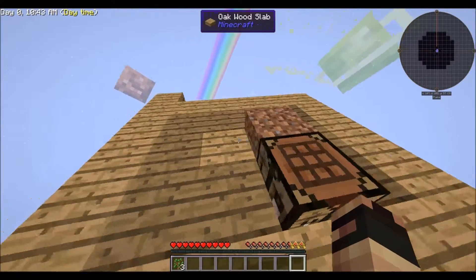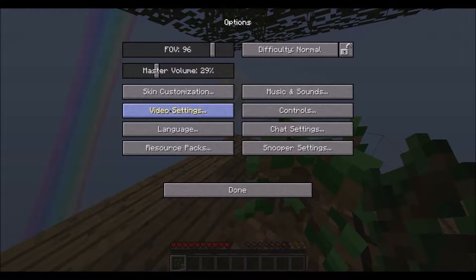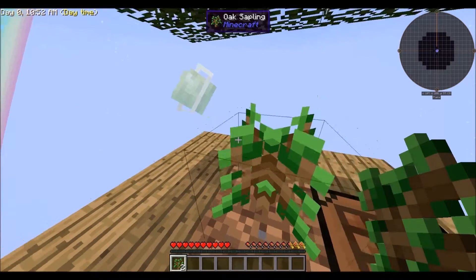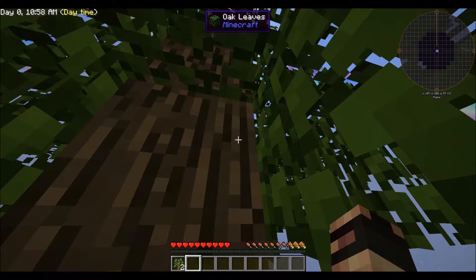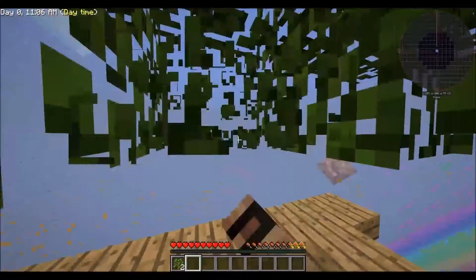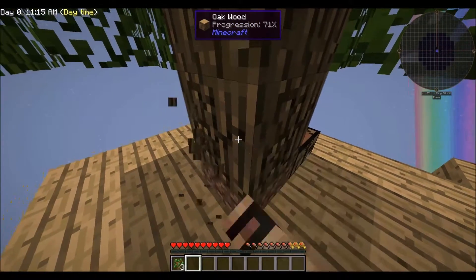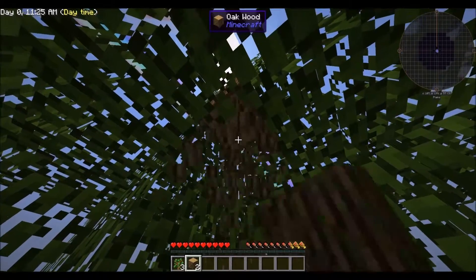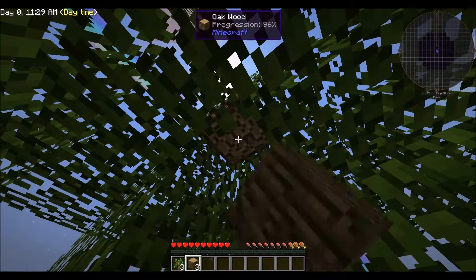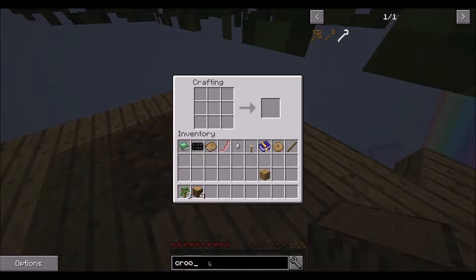Alright, now let's place down the sapling here - actually let me go to my video settings. There we go. Give it a second, my computer is being a little goofy. Okay, we got a sapling now. I want to cut down this tree, and I think we're going to make a crook, so let's do that - this will help us improve. There it is.